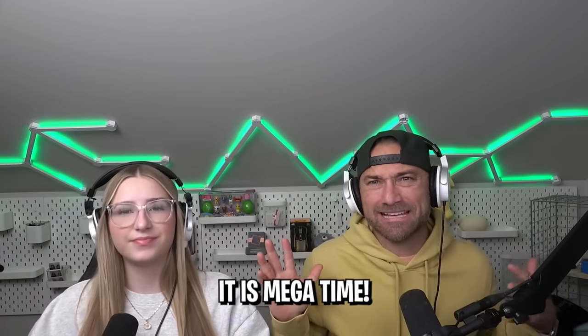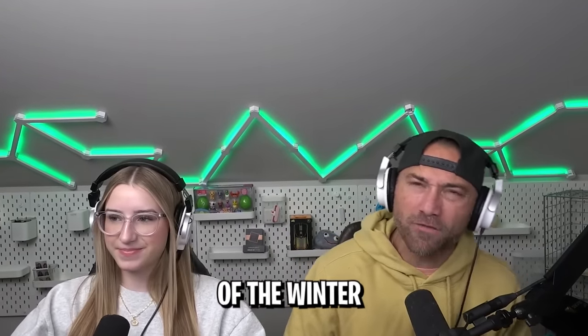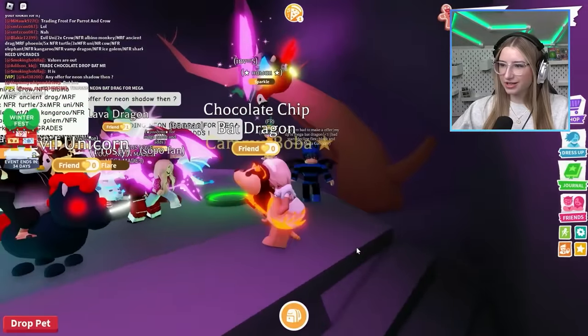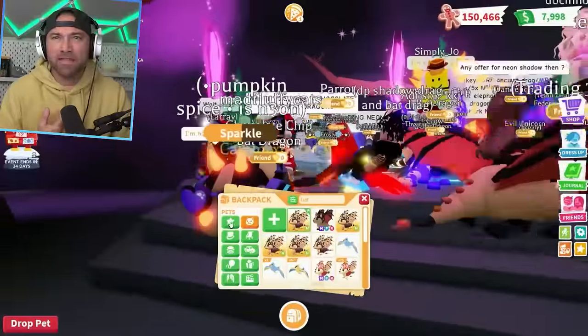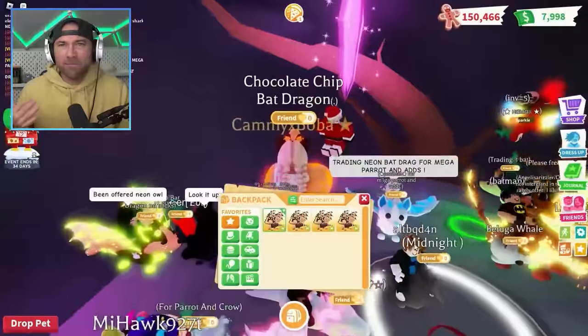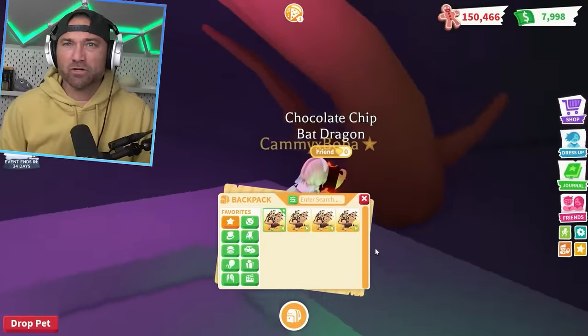Hey guys, it is mega time in week one of the winter Adopt Me update. Cammie got the chocolate chip bat dragon and we're gonna make a mega. And I'm gonna make the mega beluga whale and the mega nutcracker squirrel.